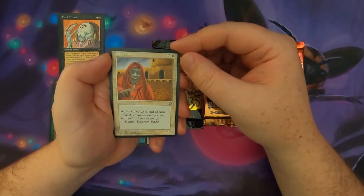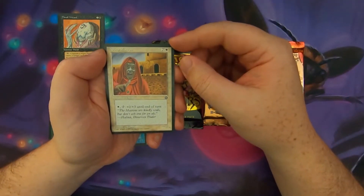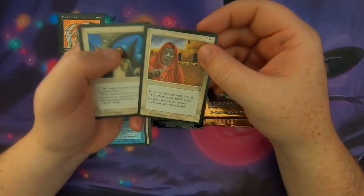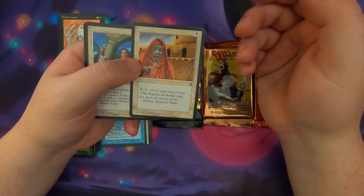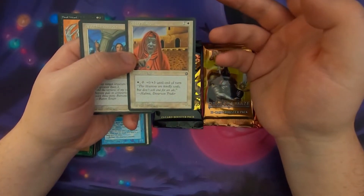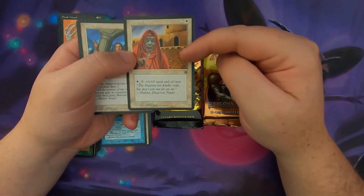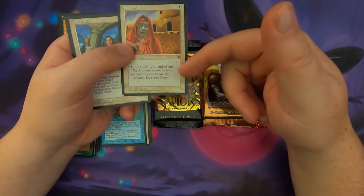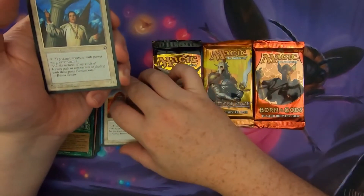Abbey Matron — we haven't hit any black creatures yet in Homelands. Abbey Matron is a 1/3 for 3. It says pay a white and tap it to give plus 0, plus 3 until end of turn. It doesn't say to whom — I guess Abbey Matron gets it. This might be errata'd to say target creature gets this, but something for me to look up later.